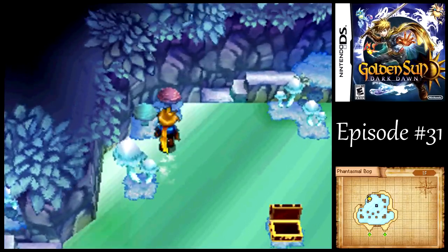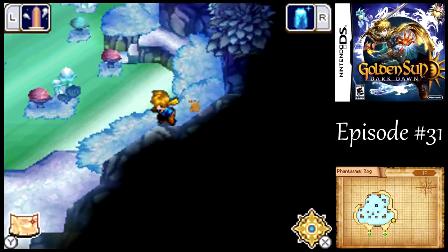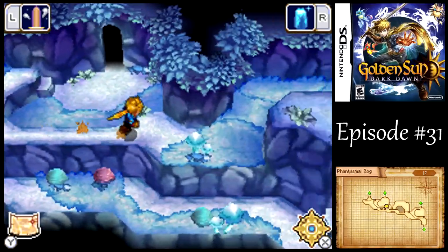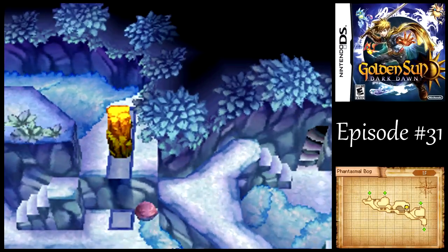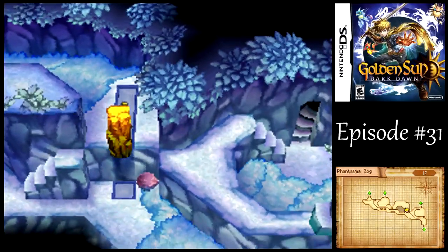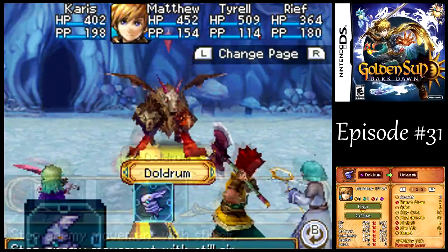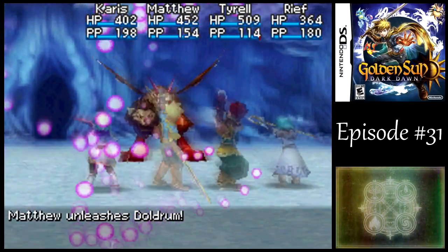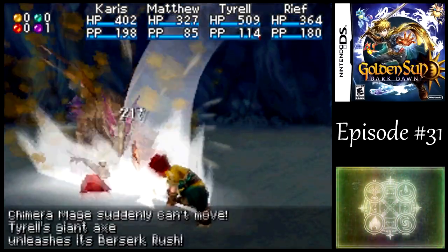The exit to the next part is in the lower right, so just slide around like we did before, and then we can continue onward. In order to go to the next part on the right, you need to push the pillar down so we can actually jump over there — to find another new enemy: Chimera Mage! This guy is actually weak to Mercury, but I would like to get in a couple hits with Tyrell there. I think I can get in two hits without killing the guy, and then finish it off with a Mercury Genie.